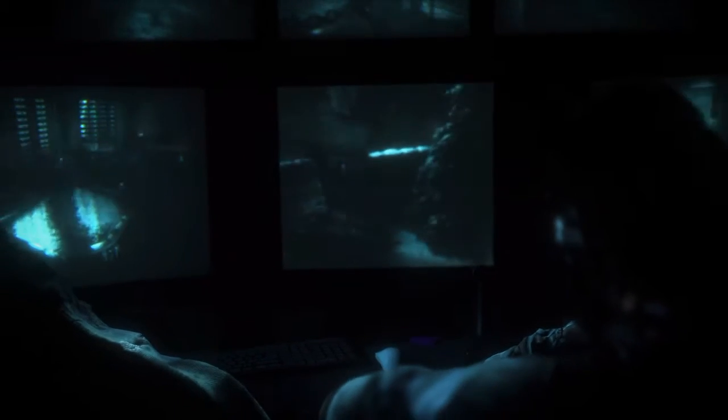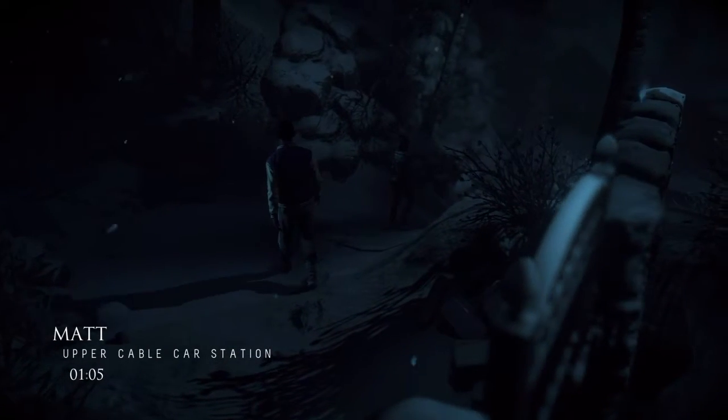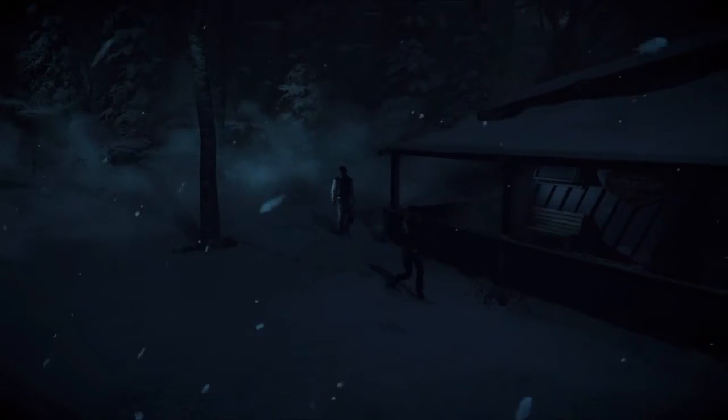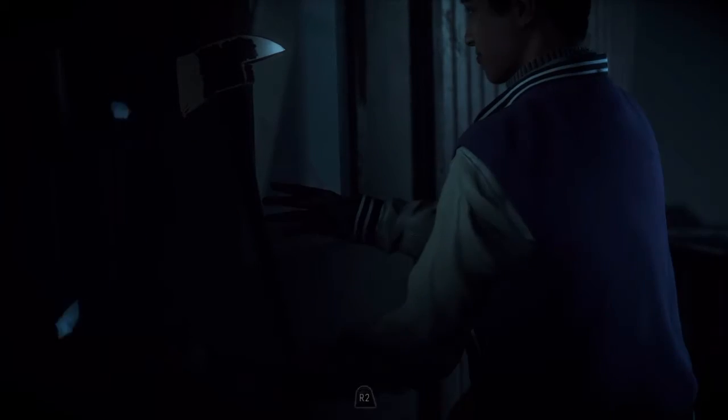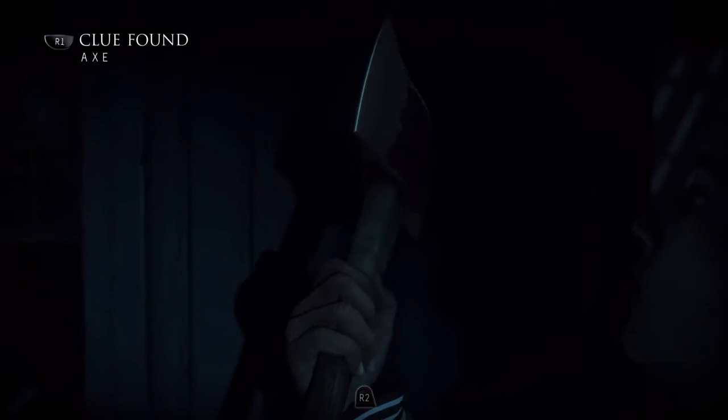Ain't good, ain't good. This is the guy. We're Matt now, alright. We are Matt. Matteo. They locked the door behind us, so that ain't good. I'm pretty sure this isn't going to work if we try to go on this. An axe — I feel better with an axe. Why is that axe in the wall anyway? Clue found.